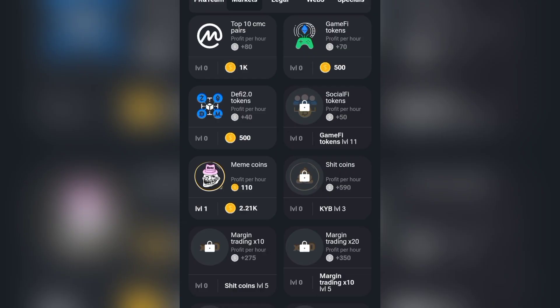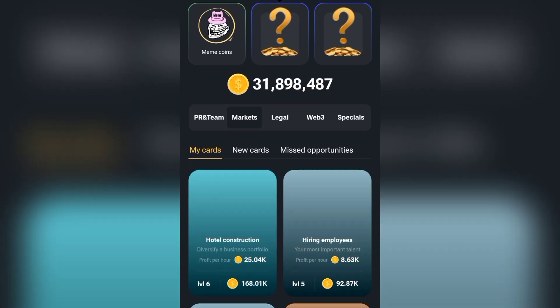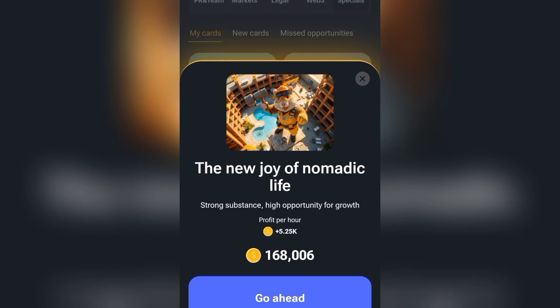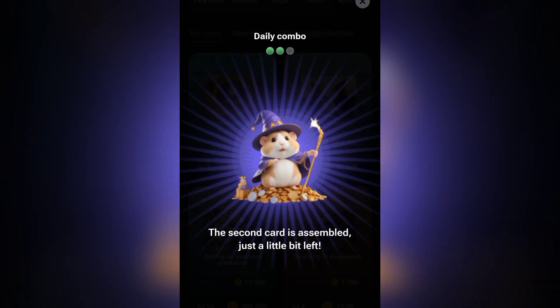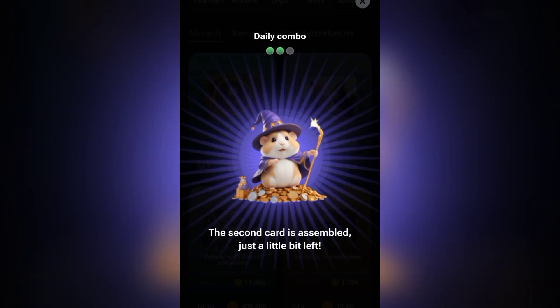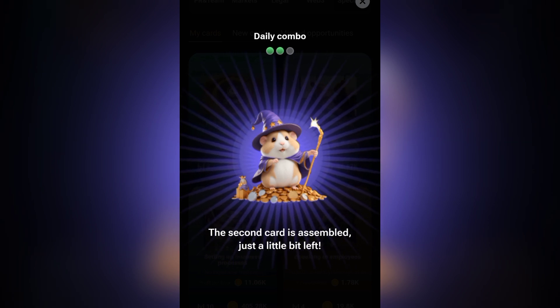Let's move to the next one. Click on Specials, then My Cards. Click on Hotel Construction, tap on it and buy this one. We successfully bought our second combo card. Let's move to the last combo card.